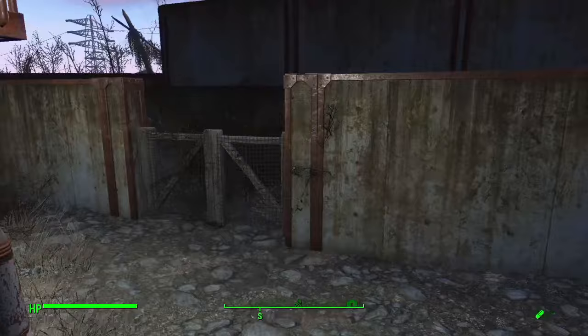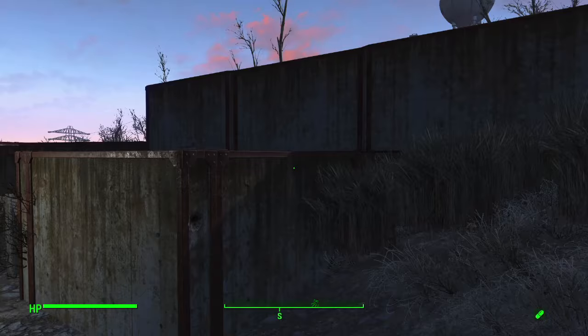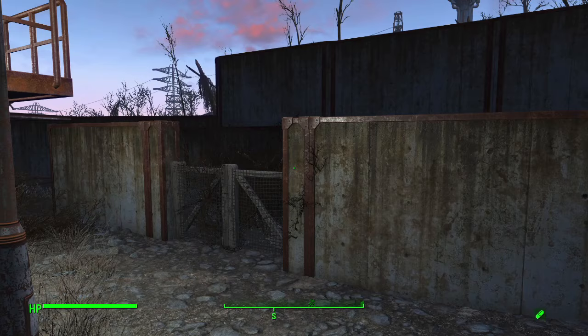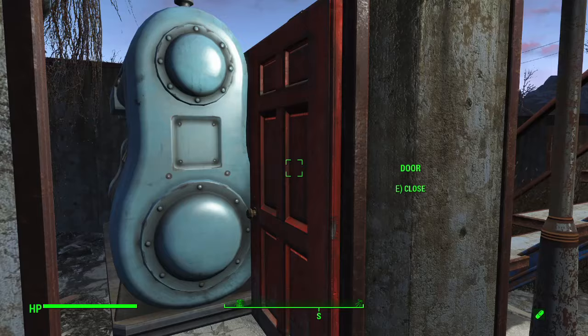Over here we have the brahmin fence with a movable gate so you can open it and go inside. It's incorporated into the walls, making the most efficient use of resources - because while steel is pretty easy to get, concrete really isn't, so you have to make a lot of trips to vendors to purchase it.